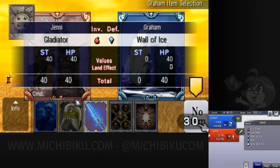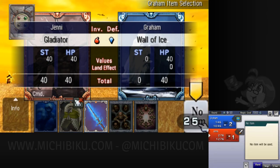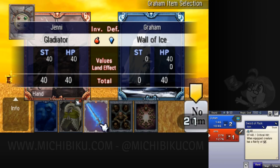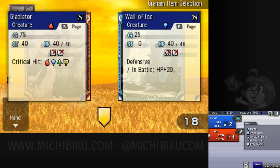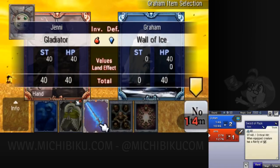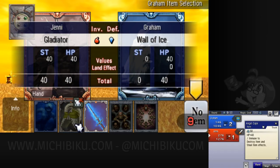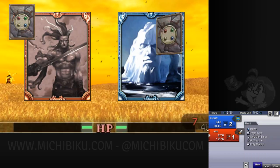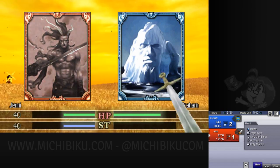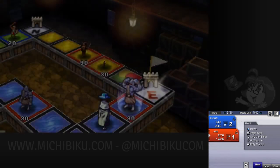Jenny doesn't have any attacking things, and you can't equip any defensive item. You don't have the land effect bonus because you placed a water thing on a wind area. You're going to lose that wall of ice, aren't you? Yep. There's a reason the AI is saying hey, you can just win that battle — go do it.